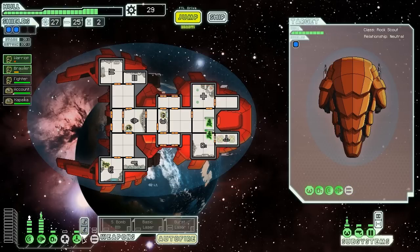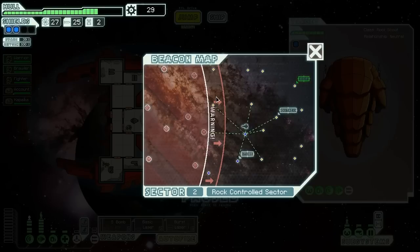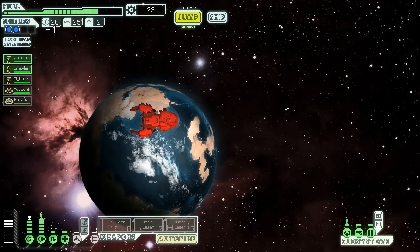We send the mantises to the medbay to get healed up and keep on moving. We've got lots of resources — lots of missiles, lots of fuel. It's not surprising given that we have a boarding heavy ship — they always wind up ahead on resources because they get so many extra for boarding actions. We have maybe five jumps left. Going one, two, three, four, five, we can choose at that last jump. Let's go over here and jump.